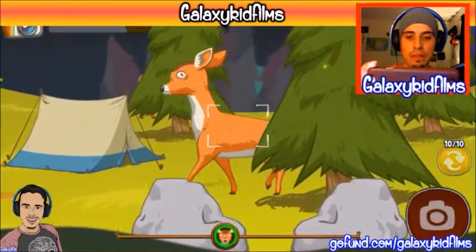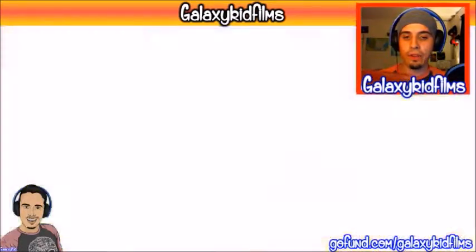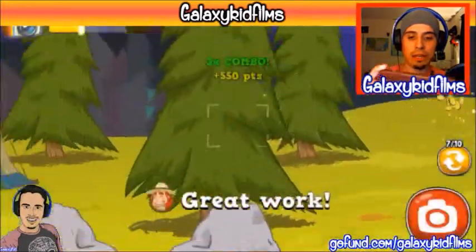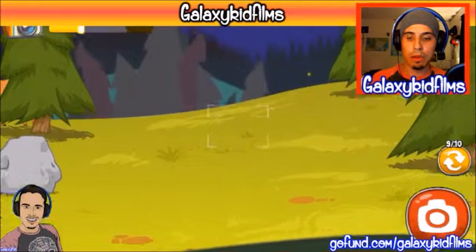You move your phone around and you take pictures of the critters - that's how you find them. It's not like touch screen where you have to move the screen with your fingers; instead you're moving your phone, which looks kind of cool. You're taking pictures of deer, bunnies - oh, I almost got him, I missed them but I was so close.